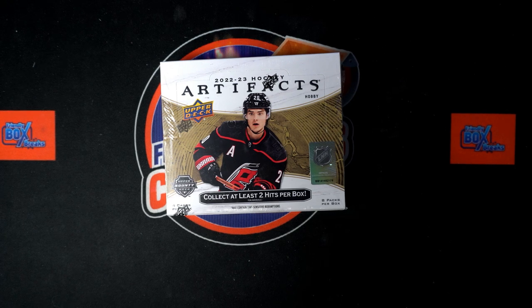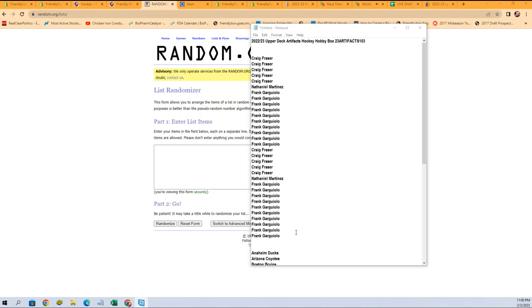All right, here we go — time for 2022-23 Upper Deck Artifacts Hockey hobby box 103. This is a random team break, so what we need to do now is randomize our owner names and our team names seven times each. We'll paste them into a spreadsheet for our lineup, you guys can check it out, we'll discuss any trades, and then we'll dig in on the box.